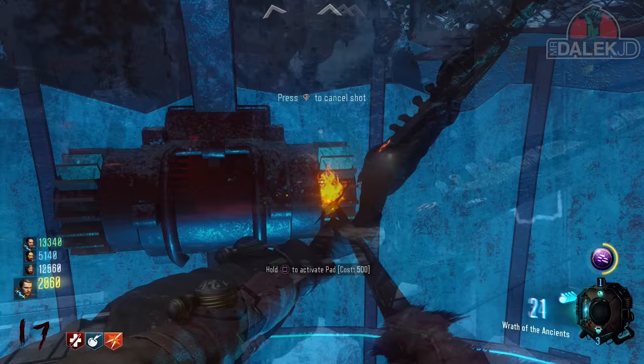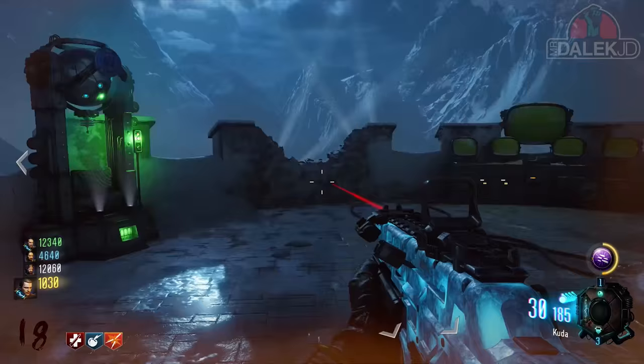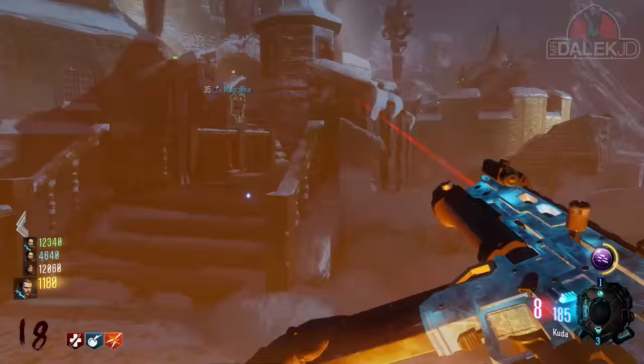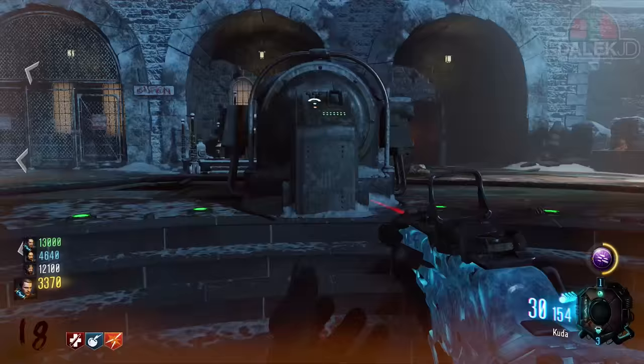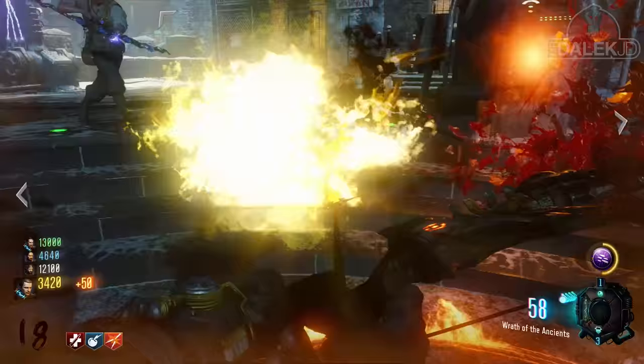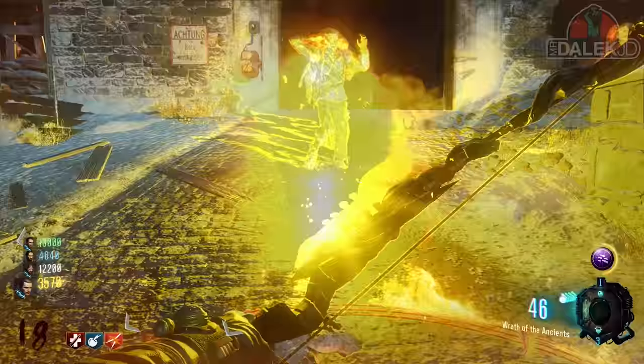Once you've managed to get all three circles lit up, you need to stand inside each of them. You'll hear weird voices talking to you and you need to kill zombies to collect their souls whilst standing in the circle. Keep collecting souls until there's a huge burst of flame that comes from the circle and goes towards the huge ball in the sky. The best method is to start with the one next to the bell tower, then make your way to the death ray, and finish off at the circle by double tap.